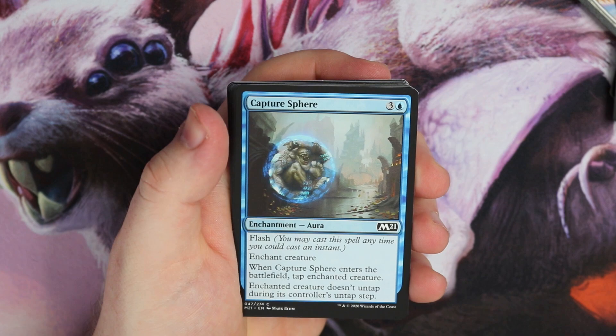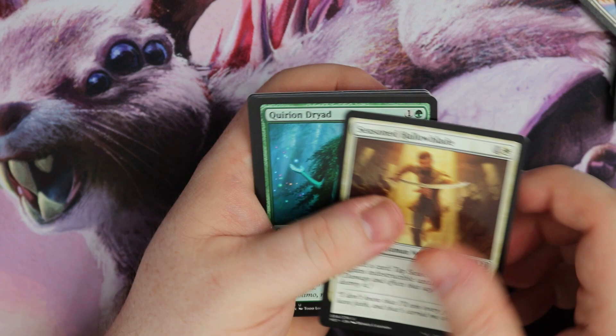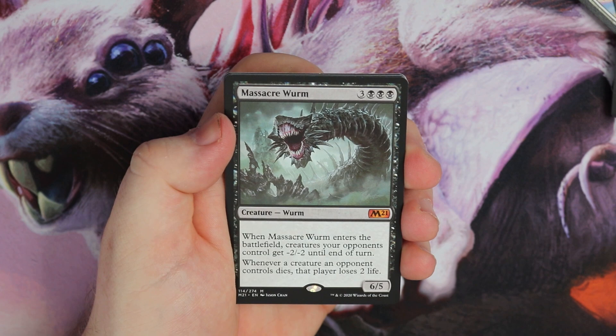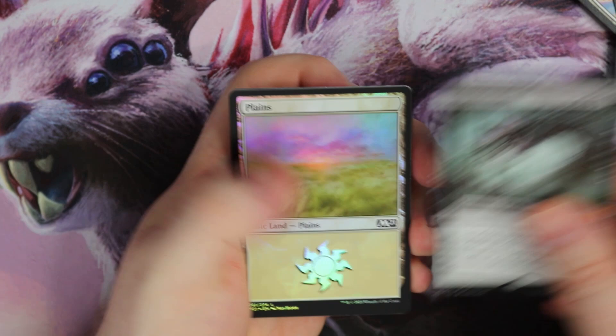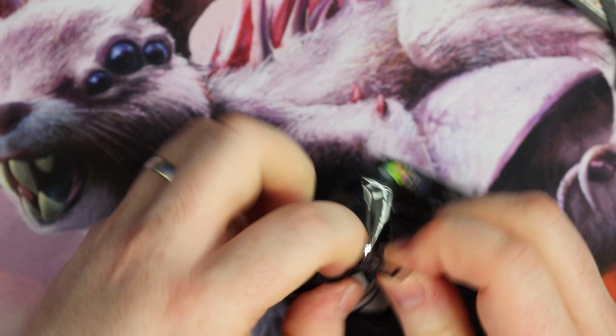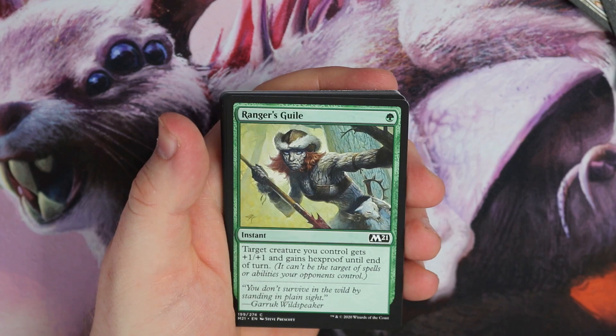Kloon, Soar, Growth Sphere, Lurker, Secure the Scene, a Swooper, Chandra's Magmat, Hollow Blade, Dryad, Hound Master. And Massacre Worm — an absolutely great mythic rare. Enters the battlefield, creatures your opponents control get minus two, minus two. Whenever a creature an opponent controls dies, that player loses two life. What, that is sweet! And a Foil Plains as well. Still, it was another mythic.